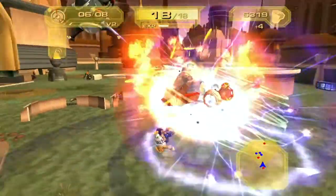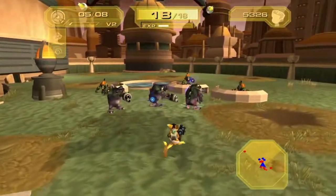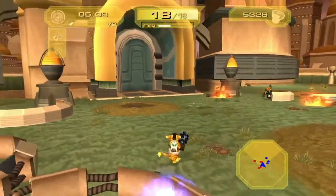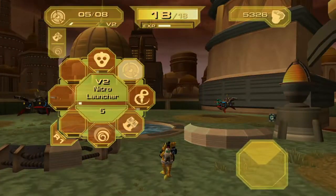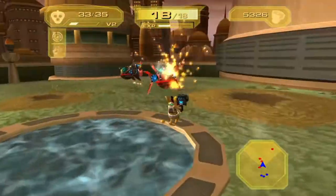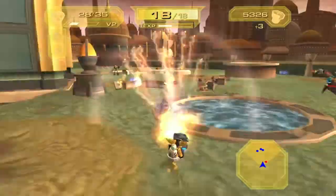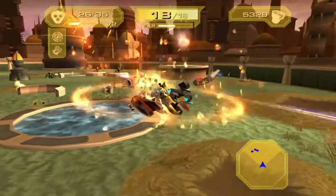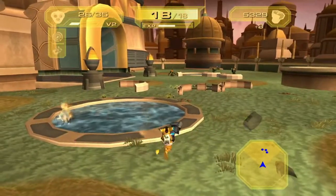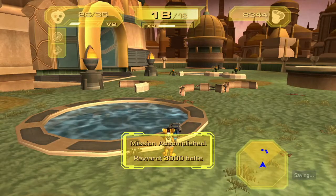Why do you guys say you need backup? These guys aren't doing anything to us. These guys can die to the Shock Blaster — boom, only three hits with it. Once you complete a mission, all the bolts laying on the ground will automatically zoom into you.